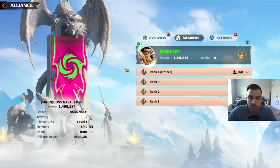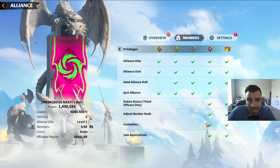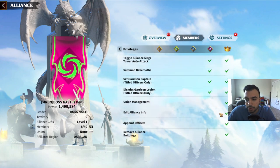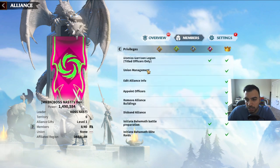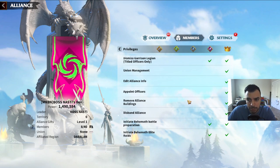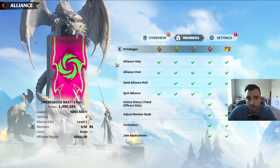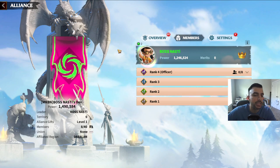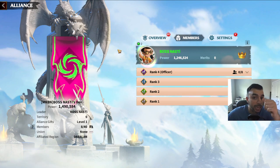An officer essentially has certain permissions available to them in an alliance that are just under being a leader. For the most part, the difference is at the bottom: union management, adding alliance info, appointing officers, removing alliance buildings, and disbanding the alliance — these are things only the leader can do. Outside of that, an officer can pretty much do everything else, which is why they're really important for assisting the alliance leader and alliance management.